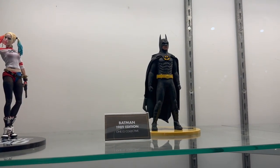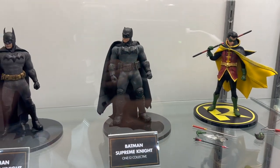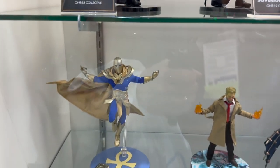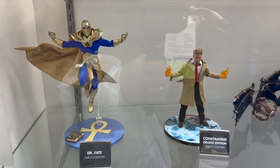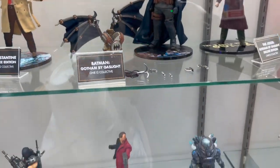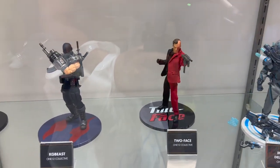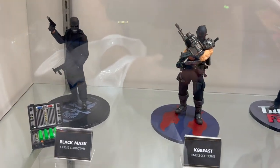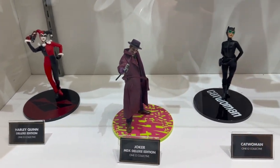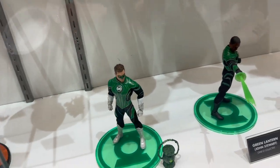We have Batman '89 — always great to see Michael Keaton. Then some more comic-related properties: lots of Batmans, plus Dr. Fate, Constantine, the Gotham by Gaslight collection, and some Mr. Freeze who kind of looks like a video game version. We also have a variety of other characters from Batman's gallery of rogues including Harley, the Joker, Catwoman, and Deathstroke, plus the Green Lantern Corps.